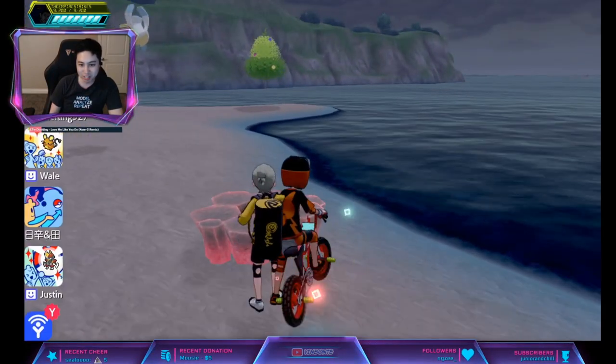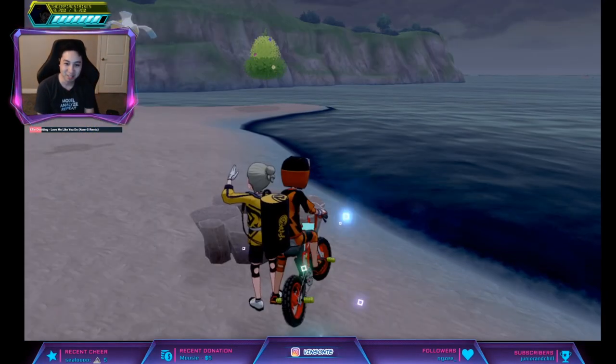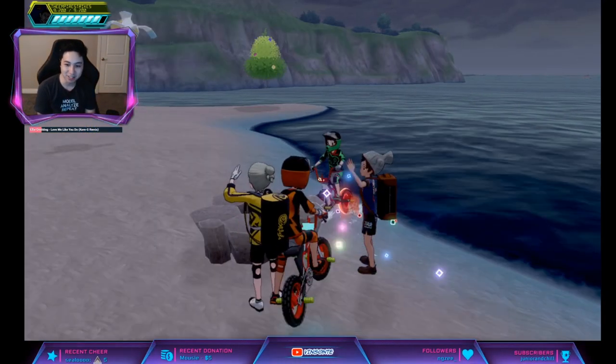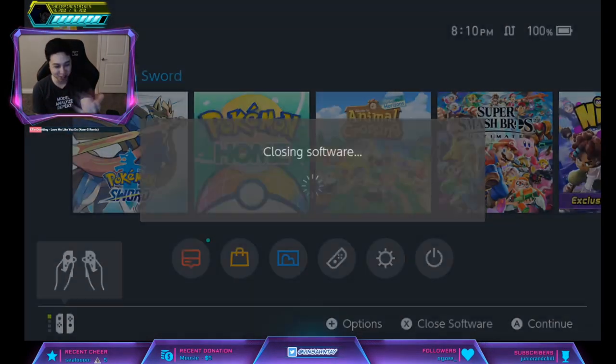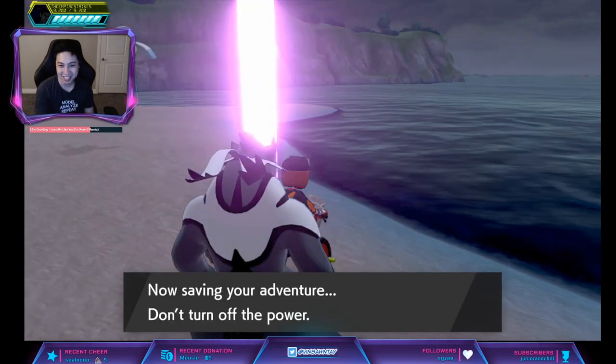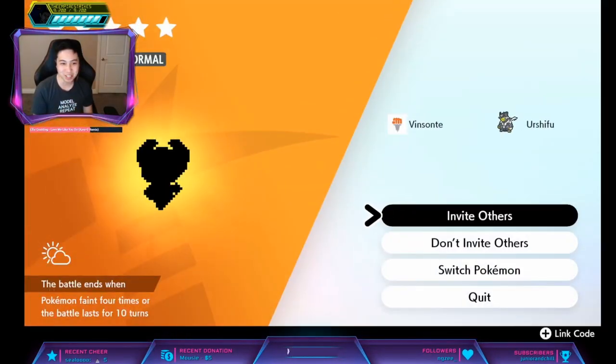What you want to do is save. Then we're going to do the trick — once it asks you if you want to save, press Home, and if it's red you restart the game. You keep doing this until you get a purple beam.